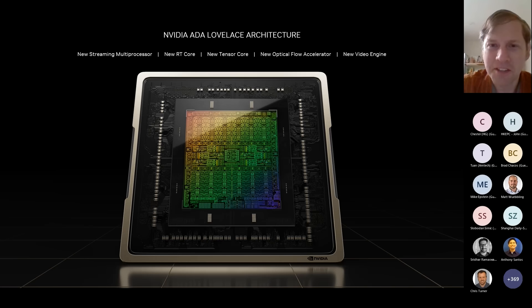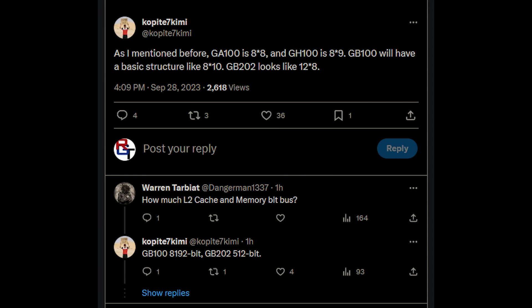There are also some memory configuration details here. GB100 is using HBM, so it's 8192-bit. GB202, which is for gaming, is 512-bit. I've heard there was also a configuration for 384-bit, but Coppetite7 probably has more up-to-date information, so I'll relay what they're saying.